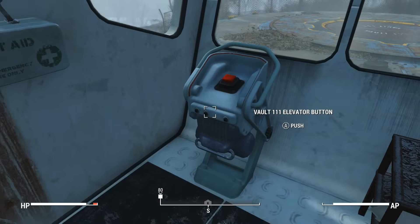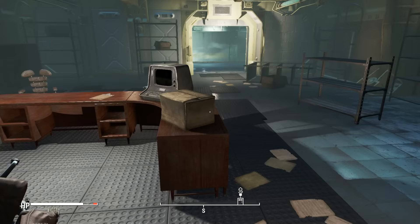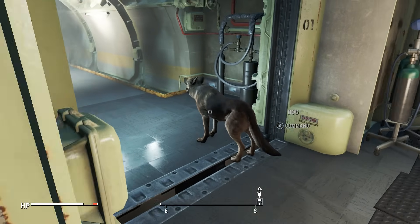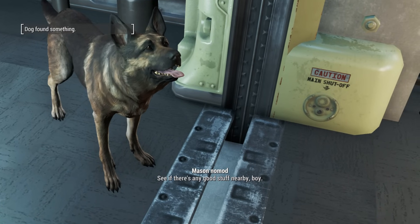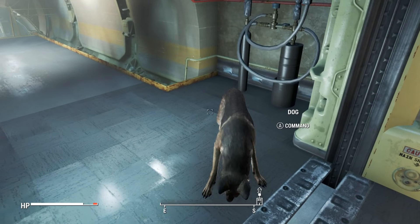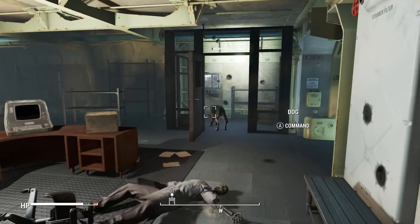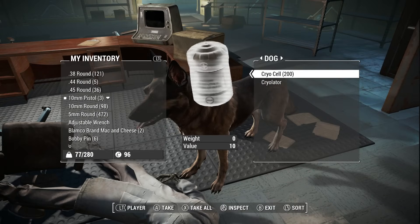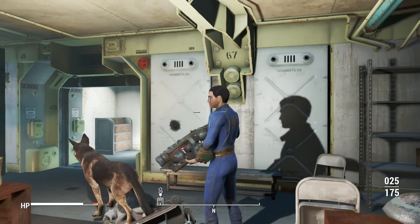It may take you a couple tries to get back in the vault with Dogmeat, but I guarantee you this is still doable. I saw people arguing online that this has been patched — it has not been patched. You just tell him to look for some items, and he's going to run over and grab it, then run over to you — it will actually be in his inventory. Save before you do this, just in case. Boom — Cryolator right at the beginning, and 200 shots for it.